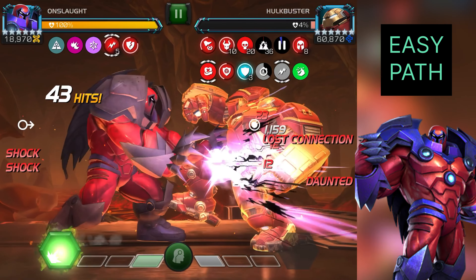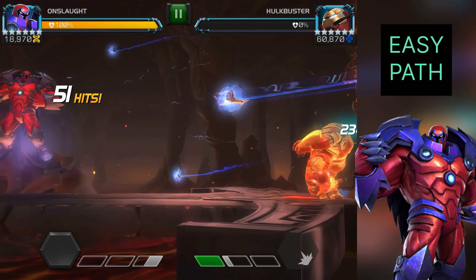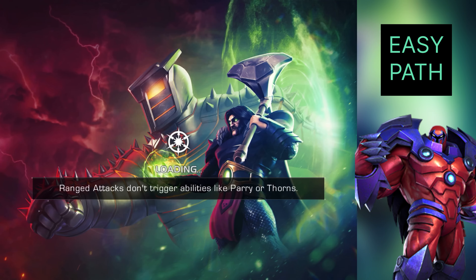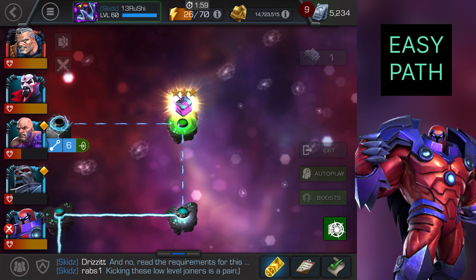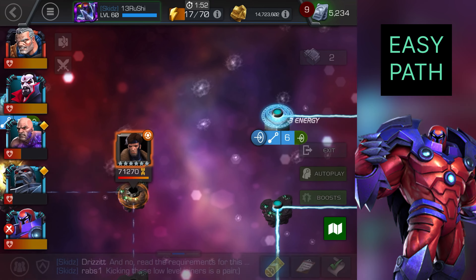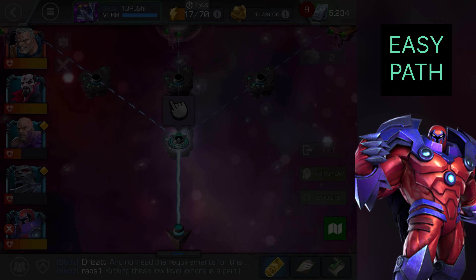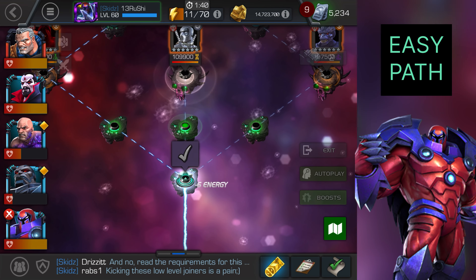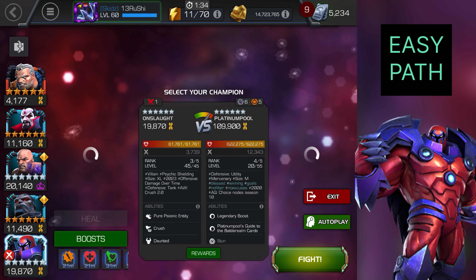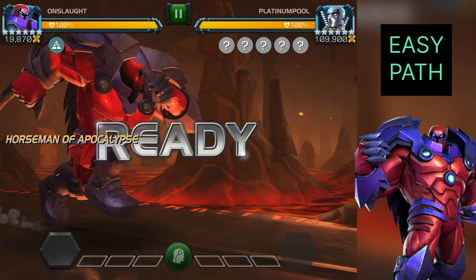That damage comes because it pauses all those neuroshocks and degeneration debuffs. I'm not sure of the exact limit of neuroshock stacking, but I'm pretty sure it can stack up to 100. Degeneration is only capped at 20. Now we are moving to the boss fight.